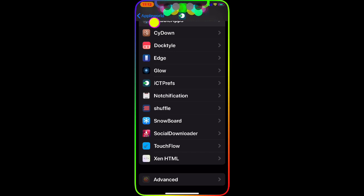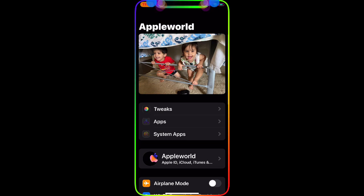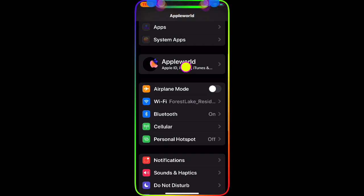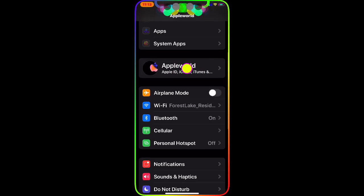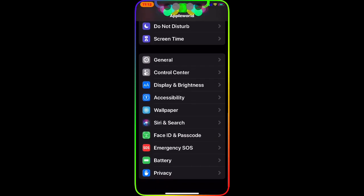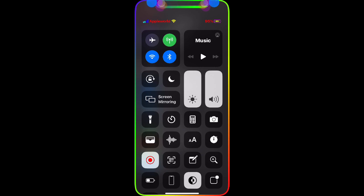As you can see right there, the back button says 'Apple Word' — that's my YouTube channel name. And it says Settings but it shows 'Apple Word' instead. Also the Apple ID shows 'Apple Word,' my YouTube channel name. It's an awesome tweak with so much you can do with it.